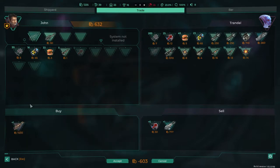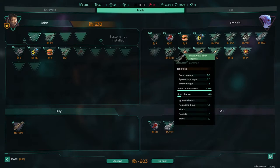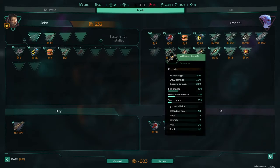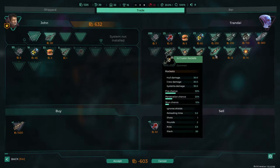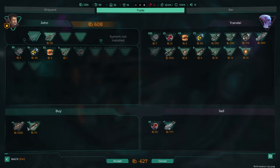We still have a decent chunk of money left, and we'll buy some rockets. These rockets are crazy — this is 100% penetration. Oh, EMP. Reload time is one second, reload time is three seconds. But our thing took ages to put it in. Oh, reload time 10 plus. Plus three or whatever. Ignore shields.